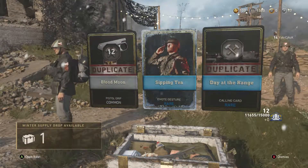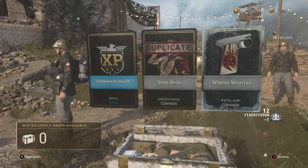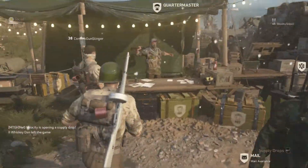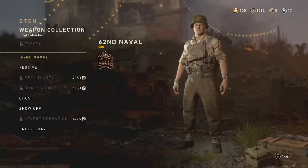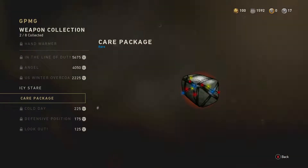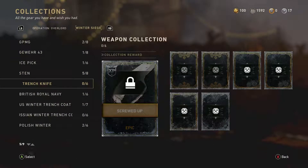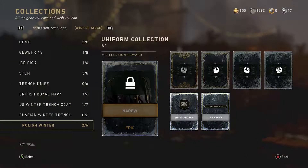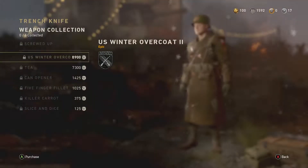Nothing good. This is just looking terrible. Let's see what I can get with the armory credits. I don't even think I can get anything — joint venture collections, I can get the pistol grip, but at this point I would rather go for this, it's cheaper. Everything's so expensive in this. What's the trench knife variant?